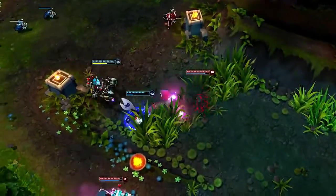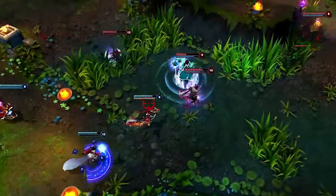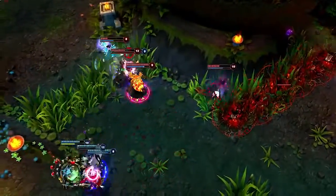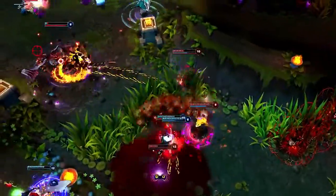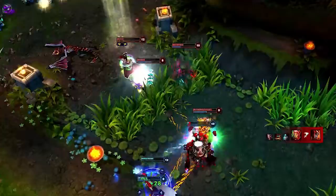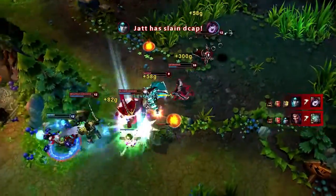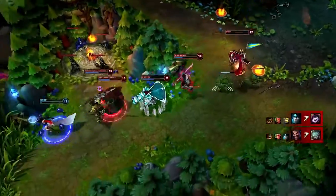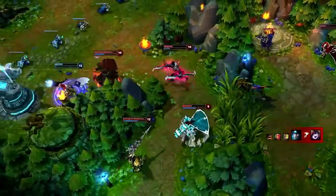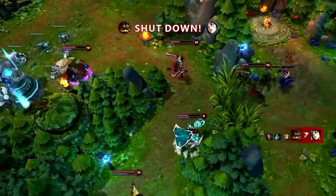In a teamfight, Draven's first priority is positioning. Even though he could cleanly hit Shyvana, he runs back behind his team until he can attack enemies from safety. This allows him to chase Shyvana while catching Spinning Axes and then turn his attention to Rumble. Spinning Axe picks up a kill, but instead of turning back to catch it, Draven charges forward to assist in the teamfight. His team picks up the kill on Lulu and he heads in to chase down Ahri. Udyr leads the charge and stuns her underneath her turret while Draven assists in the fourth kill of the fight.